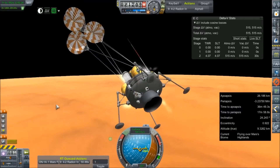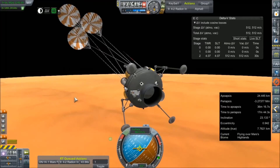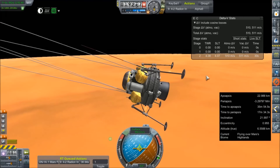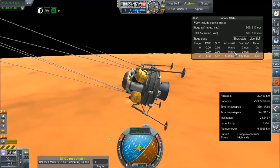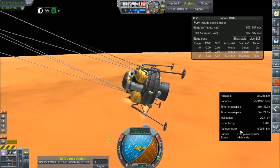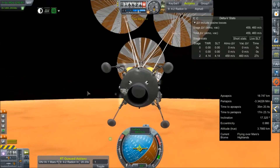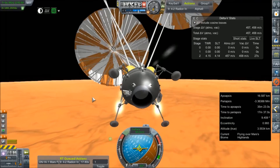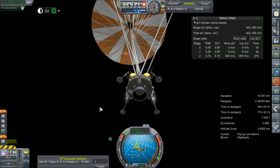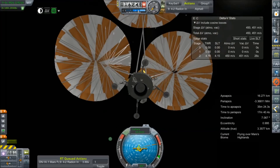Parachute deployed! First time ever! Ha ha, yes! And they're keeping us true to retrograde. Seven kilometers actual altitude, current speed 500 meters per second — 550 or so. We've got 510 left in the tank. This is going fairly well. And there goes our full parachute deployment — wow, that's a lot of G-forces. Holy crap, look at our speed. We just went from 500 meters per second to next to nothing. We're down to 13 meters per second.